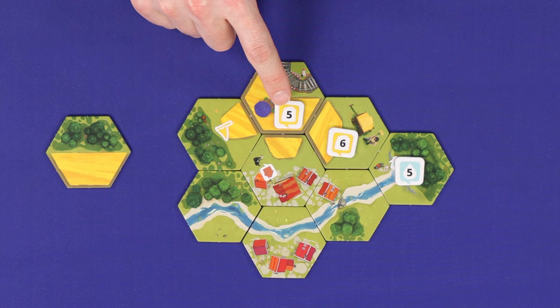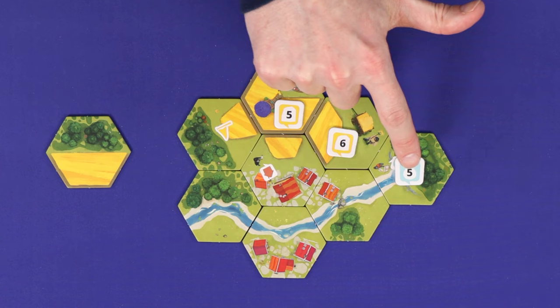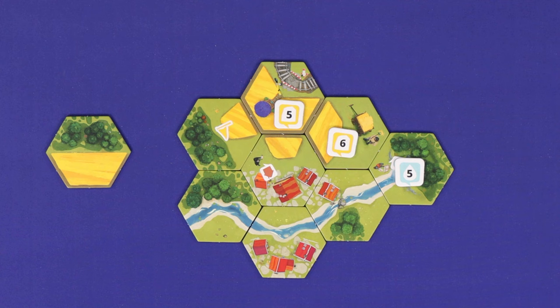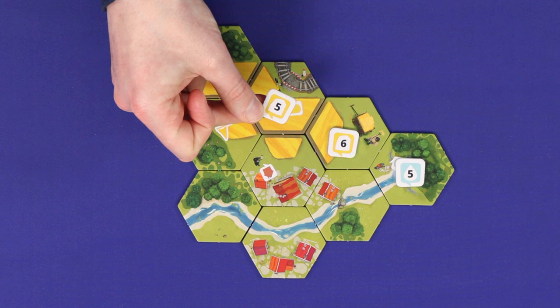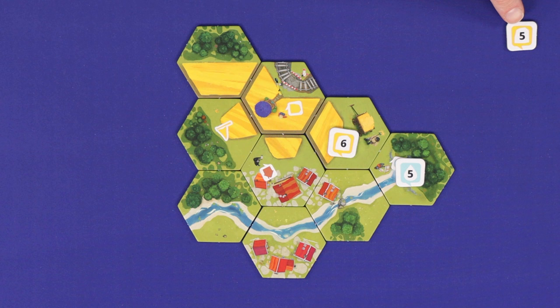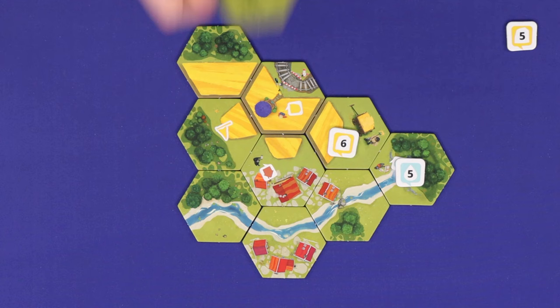One of the game's main objectives is to complete tasks. Completing a task requires either a contiguous area or a continuous path of the relevant feature whose size, as counted in number of tiles, exactly matches the number on the marker. For example, by placing this tile here, I have created a grain region of size 5, and therefore completed this task. I can now take the task marker off the map and place it into a face-up scoring pile. At the end of the game, it will be worth points equal to the number printed on it. Removing a task marker means the next player will be placing a task tile rather than a landscape.